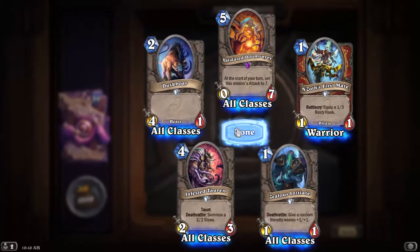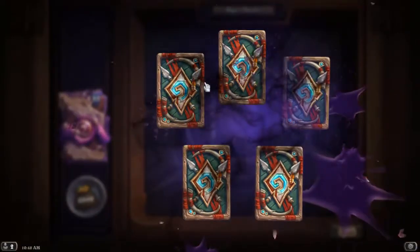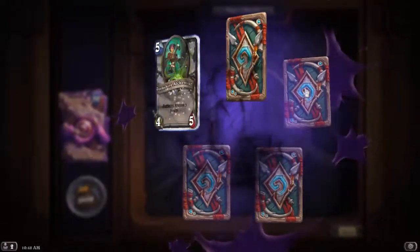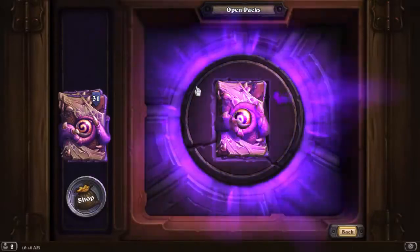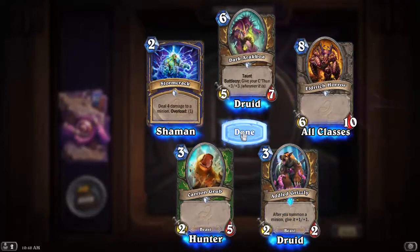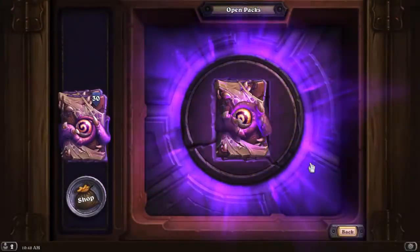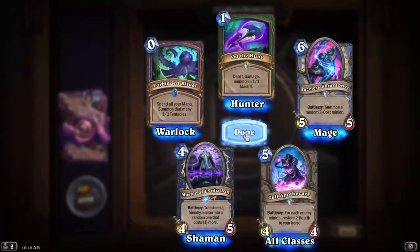Validated Doomsayer: at the start of your turn, set this minion's attack to 7. Old Grizzly: after you summon a minion, give it plus 1/+1. That's good — the stats are definitely low on the card itself though, so you're probably not going to cast it on turn 3, but cast it later.